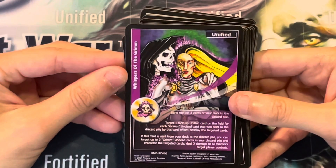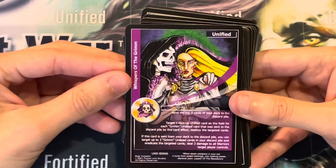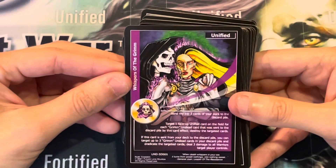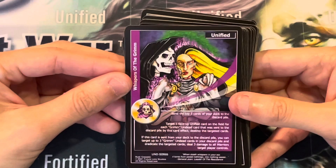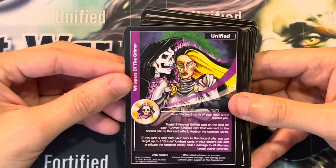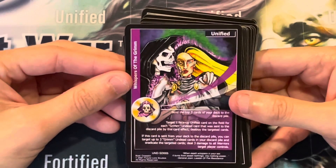Whispers of the Grimm. Send the top 3 cards of your deck to the discard pile. Target 1 face-up Unified card on the field for each Grimm undead card sent to the discard pile by this card effect, then destroy the targeted cards. If this card is sent from your deck to the discard pile, you can target up to 3 Grimm undead cards in your discard pile and eradicate the targeted cards. Deal 3 damage to all warriors the target player controls.